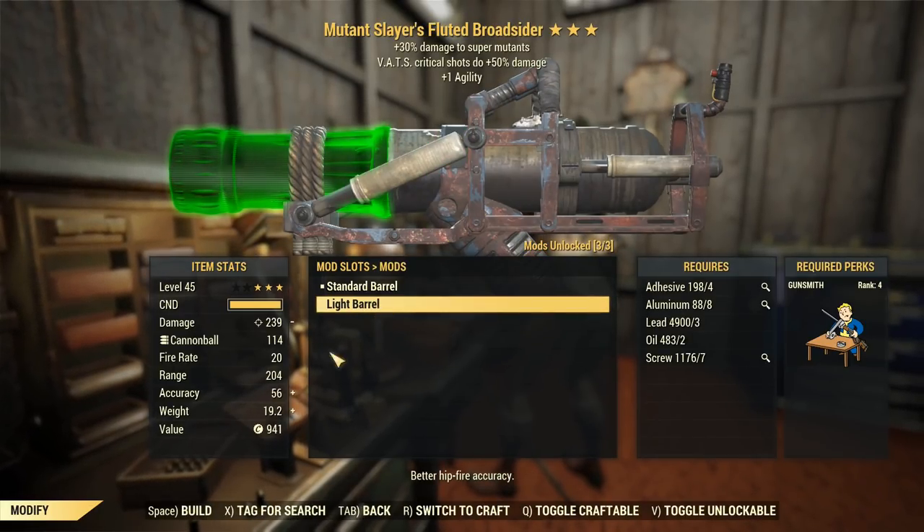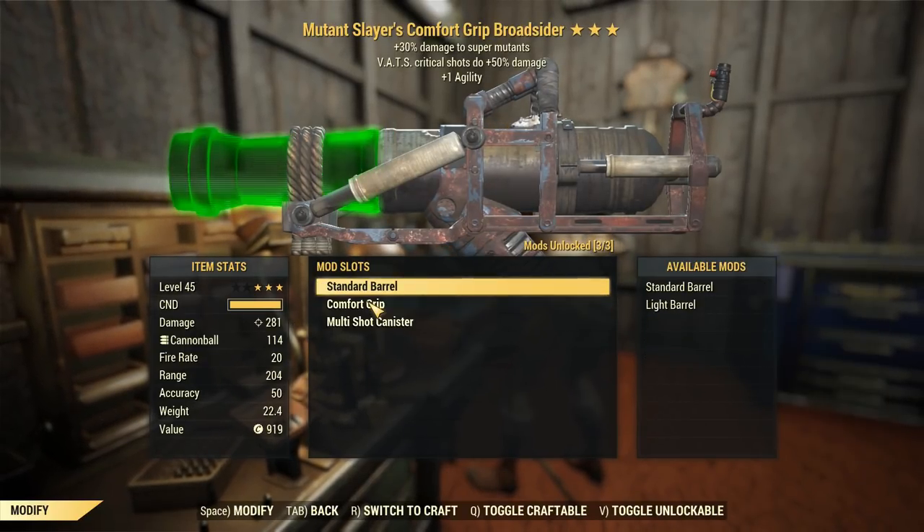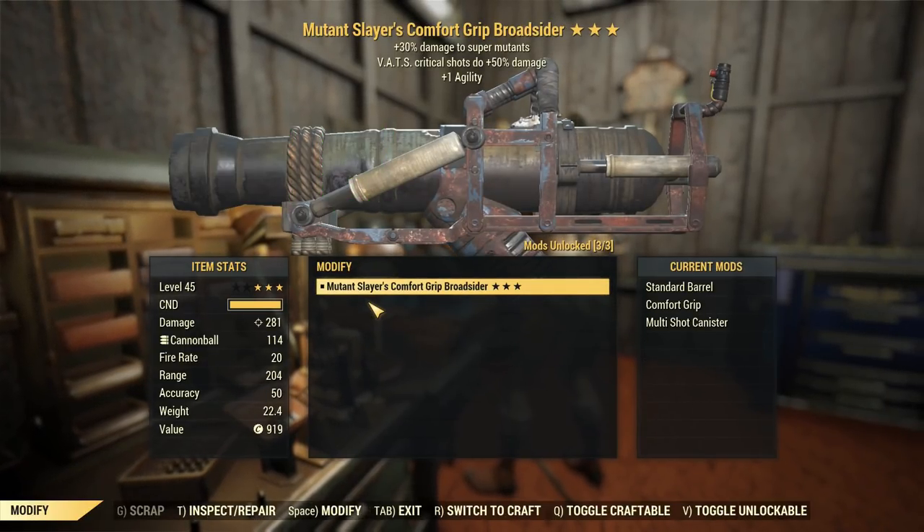It's unfortunate that I can't get the light barrel. It used to never actually give you a damage penalty, but now it does, and it's not worth having. So there we go.